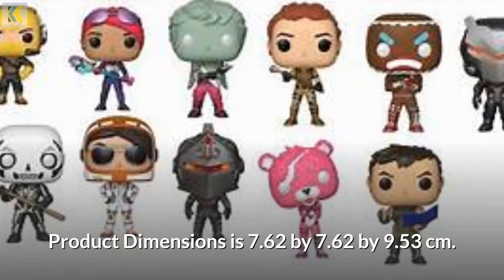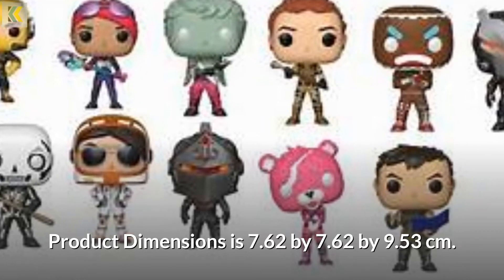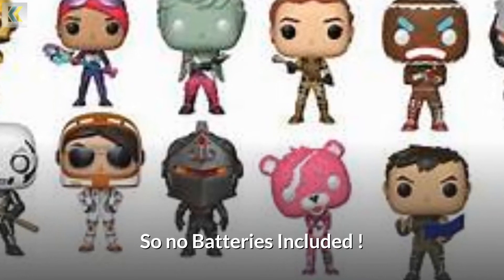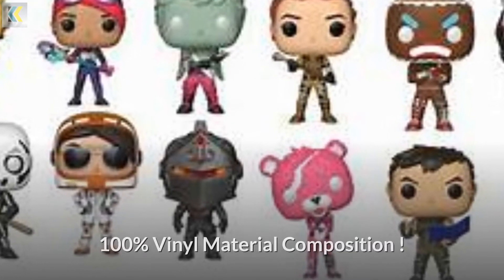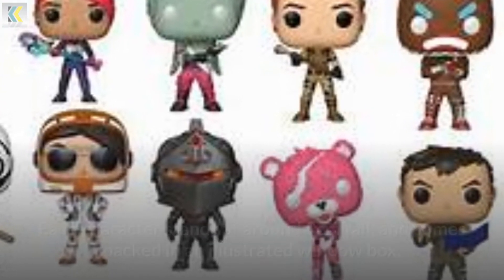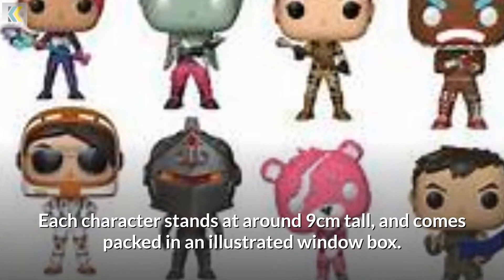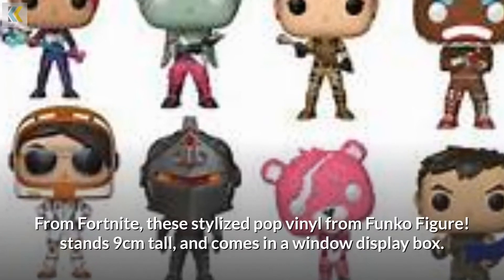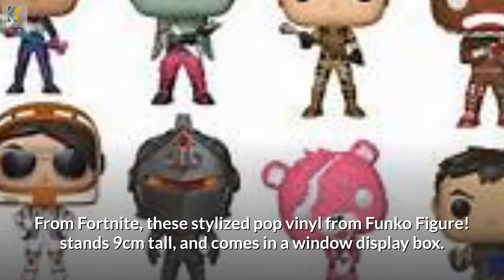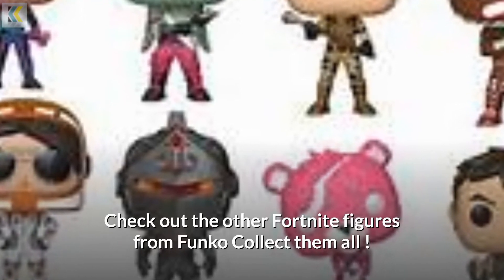Product dimensions are 7.62 x 7.62 x 9.53 cm. No assembly required. No batteries required. 100% vinyl material composition. No remote control included. Each character stands at around 9 cm tall and comes packed in an illustrated window box. From Fortnite, these stylized pop vinyl Funko figures stand 9 cm tall and come in a window display box. Check out the other Fortnite figures from Funko — collect them all.